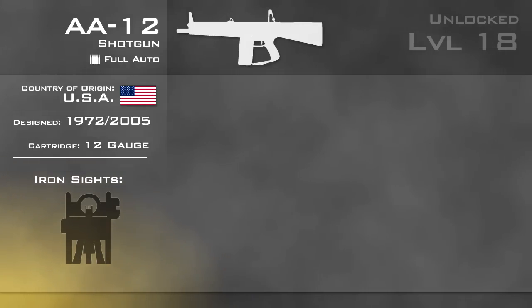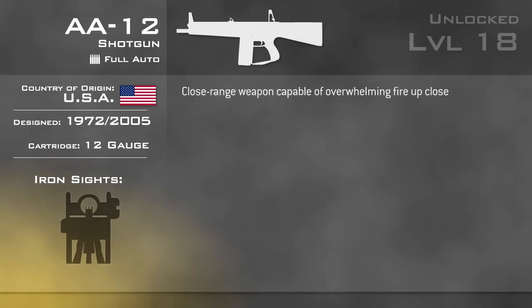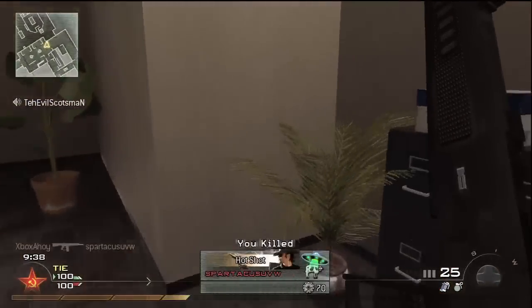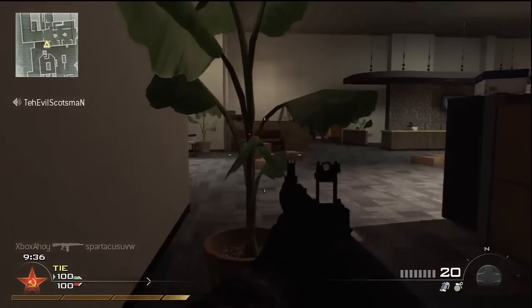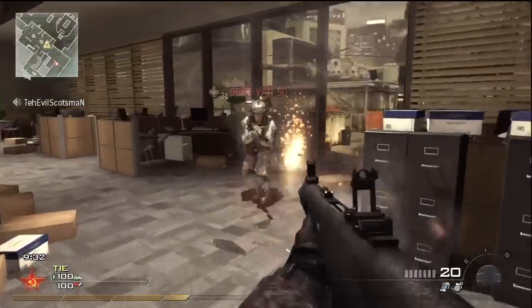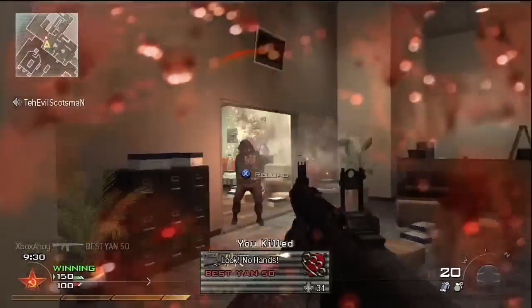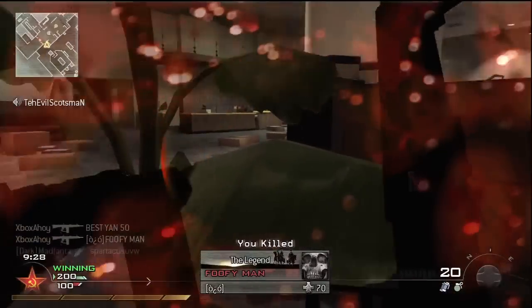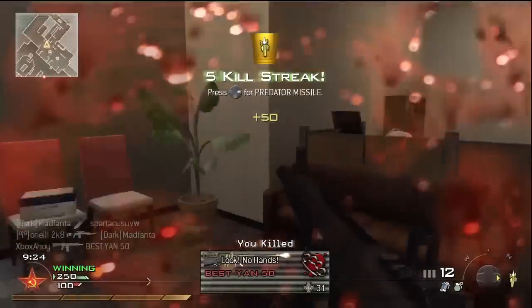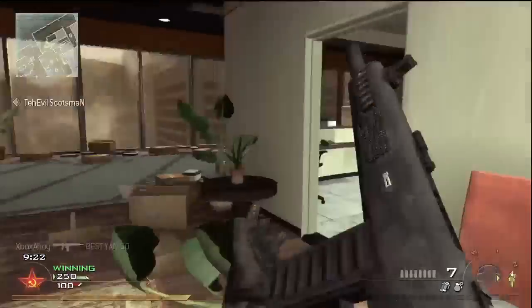As is typical for the shotguns, the AA-12 is deadly up close, capable of killing in one-shot at point-blank ranges. As the AA-12 is fully automatic, the range and damage inflicted is somewhat less than the slower-firing Spaz-12, but two or three shots is normally enough to kill anyone within effective range. The reduced range means you will have to get closer to your enemy to kill them, but there's little that can stop you once you're in range.